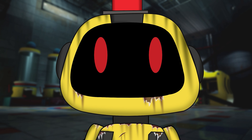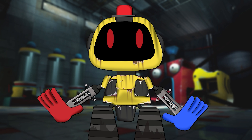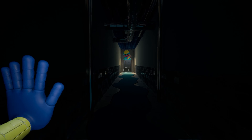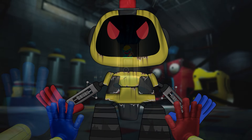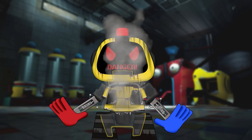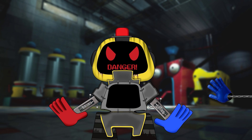In our previous video, our protagonist came face to face with the dangerous robot Grabbot. Grabbot had their own grab pack just like the player. Our protagonist needed the green grab hand to enter through the new area, but first they needed to defeat the intimidating Grabbot. After outsmarting and finally defeating them, the player could move on to the next area.